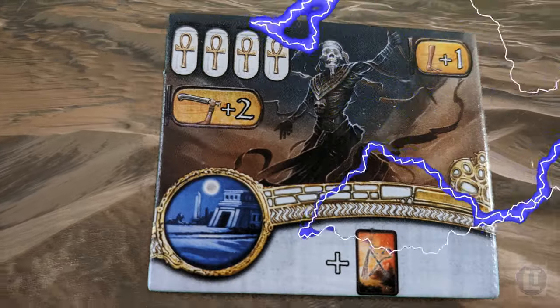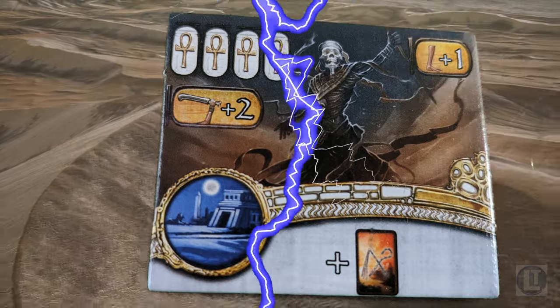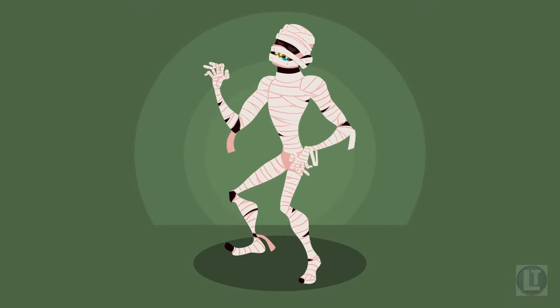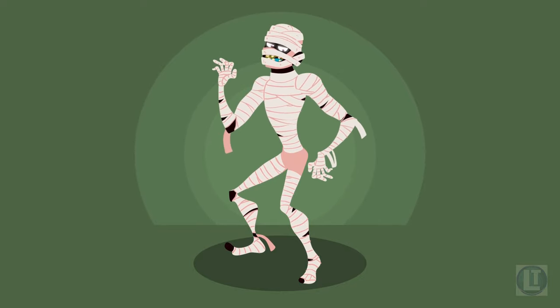And then we have the Mummy, the only white creature in the game. The Mummy is, as one might expect, slow moving but powerful. The extra Divine Intervention cards are useful, as are the boost to troop strength. Pick up the Mummy as soon as you can if following a white strategy.